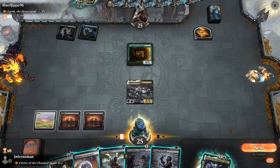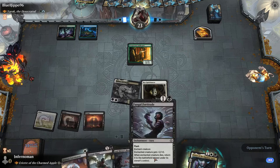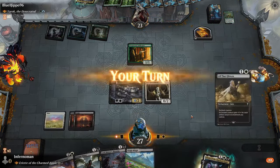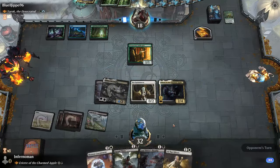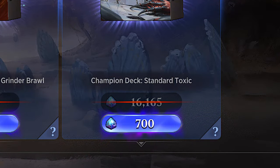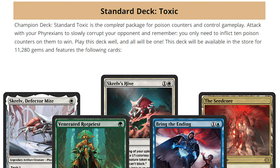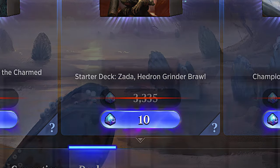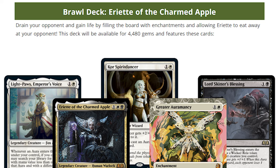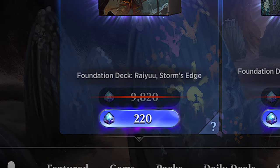Now here comes the bad part. Originally when I started recording, I didn't realize that the prices shown on the Wizards official news article are the sale prices — not the real prices. The full prices are much higher: Dinos is 9,190 gems, Toxic is a whopping 16,165 gems (on sale it'd be 11,280), Zada is 3,335 (on sale 2,210), Ariette is 8,850 (on sale 4,480), and Rayu is 9,820 (on sale 4,320).